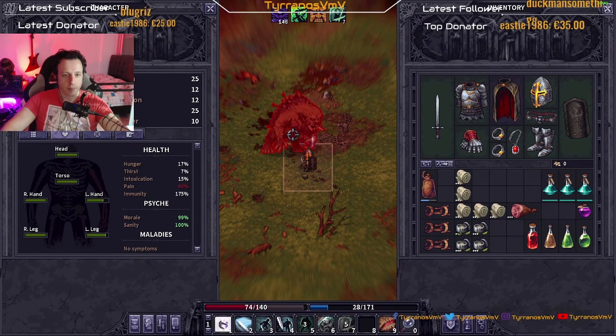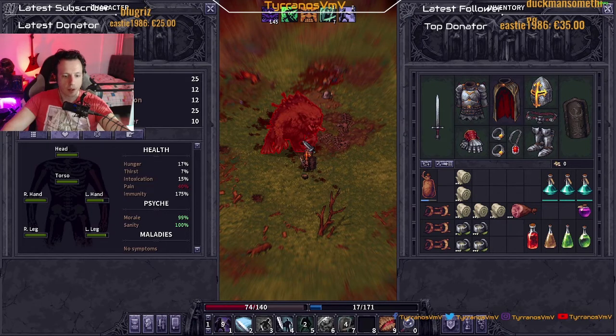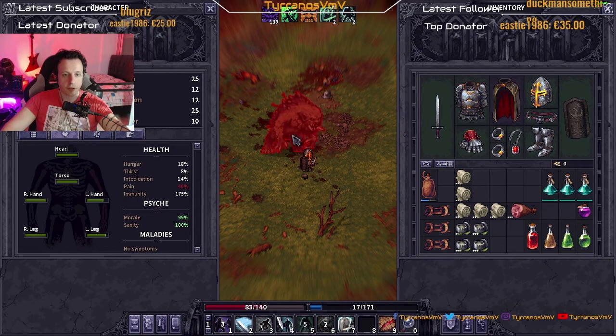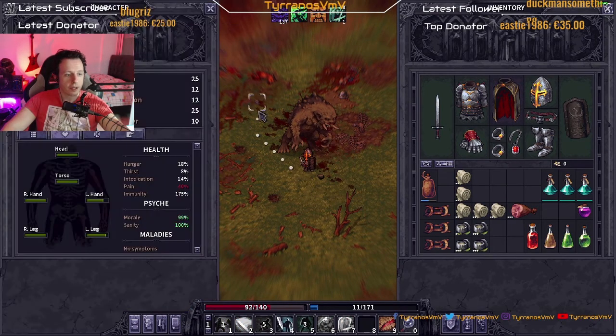Debuff him — perfect. Inspect: he's debuffed 40%. Hit him, dodge, shields up, shield bash, dodge — three turns shields up, blocked. Charge him. Is he going to bleed anytime soon? He's not bleeding at all — wow bro!